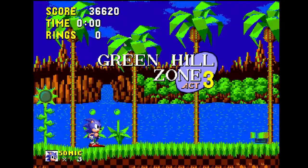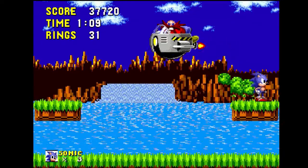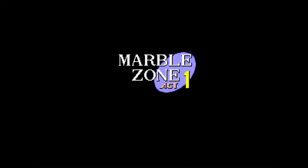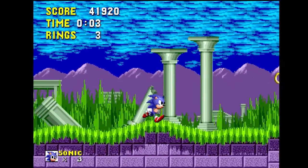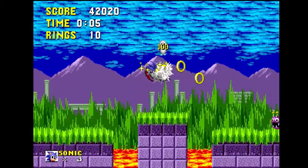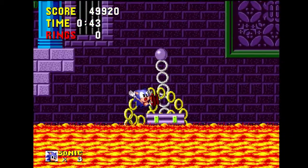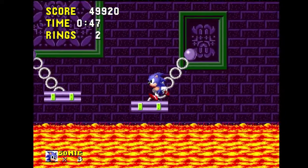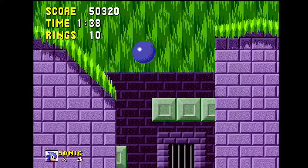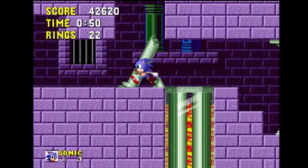Every zone in this game is 3 acts long and ends with a boss battle against the evil Dr. Eggman, or Robotnik if you're American. After getting through Green Hill, you enter Marble Hill Zone. This level is a lot bigger and a spike in difficulty. There's lava all over and jumps have to be precise. While it's not the end of the world when you hit lava because it only takes your rings, it's still a big jump in difficulty that could have been handled much better. But on the bright side, this zone rewards exploration with rings and lives, which is a plus.